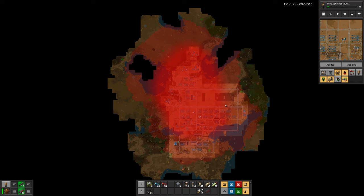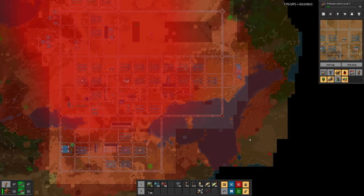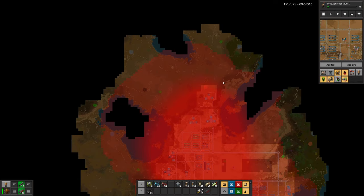This basically means the pollution cloud will expand until this equilibrium is reached. But of course, each time we add something, we generate more pollution, especially if we add something towards the edge of our pollution cloud. So probably at some point we have to go through here to clean out a bit more area down there. On this side, we are pretty good - there we probably want to see a bit further, and up here as well.